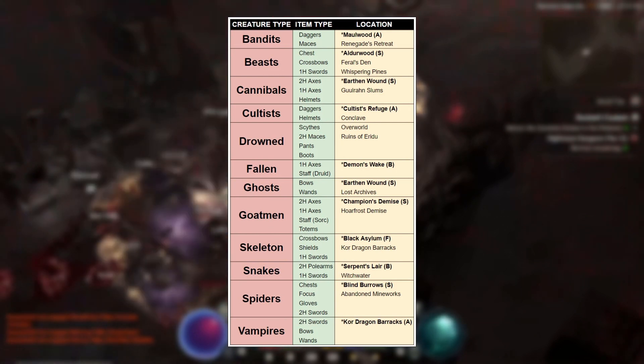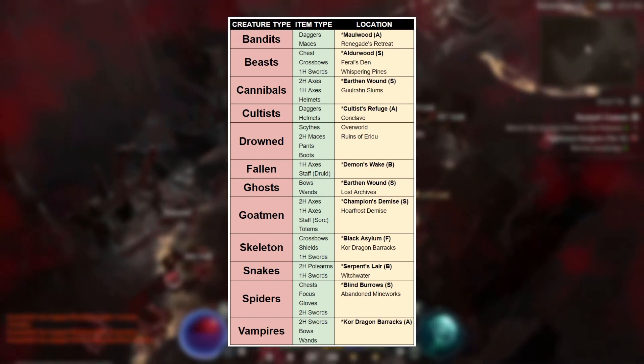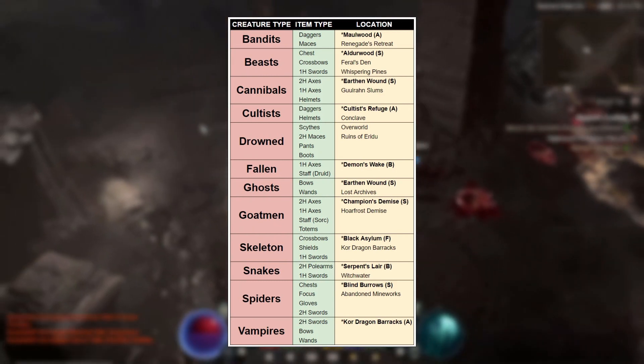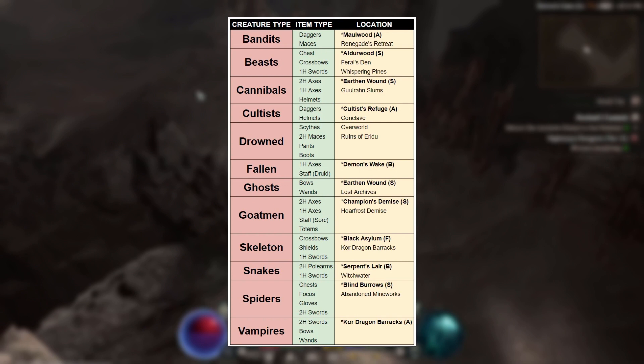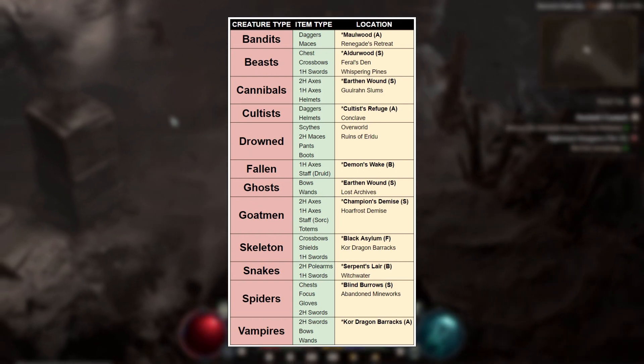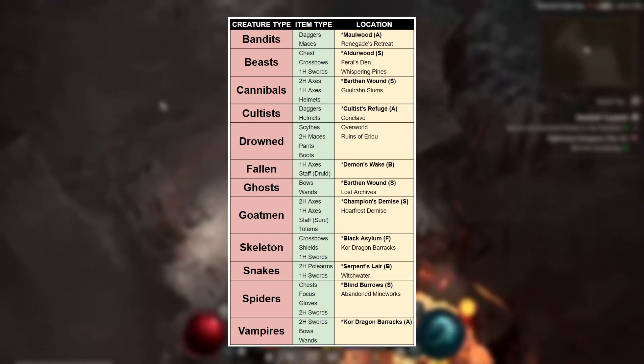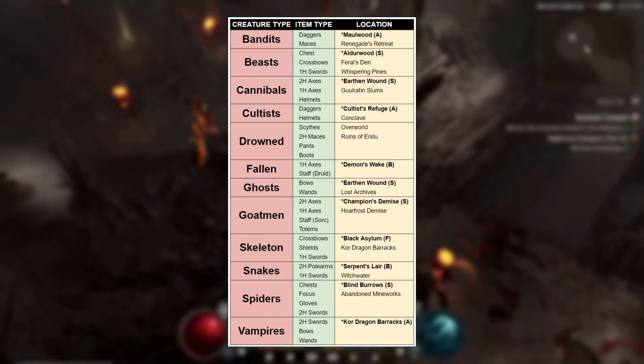A Reddit user, NearbyPop9222, put out this graphic, and it shows you which enemies are more prone to dropping which items, along with which nightmare dungeons they can be found in and their tier rankings according to density of mobs. More mobs means more elites, which means more chances of getting the items you want.